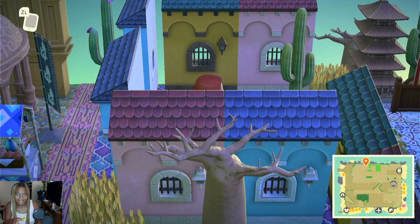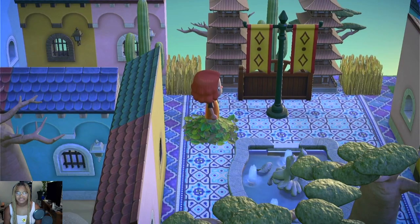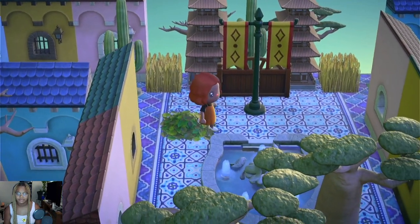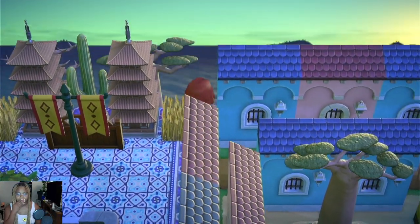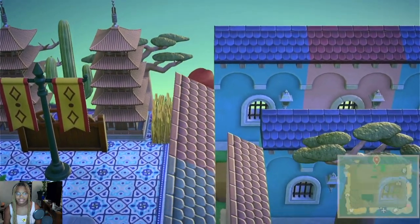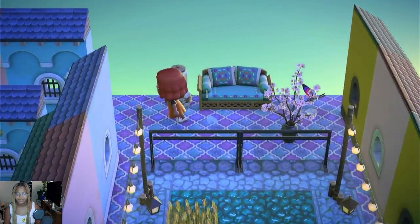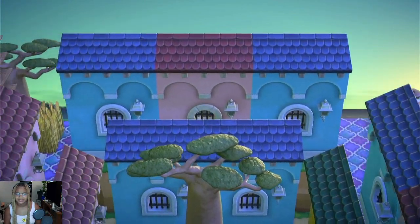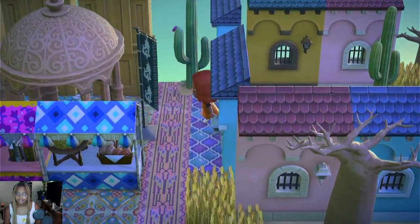Let's have a drinking game — every time I say 'anyways,' just take a shot. If you're under 21, take a shot of water — hydrate! Here are the rooftops of the apartment complexes. Very random, I know, I don't know how I think of these things, but it looks fine.